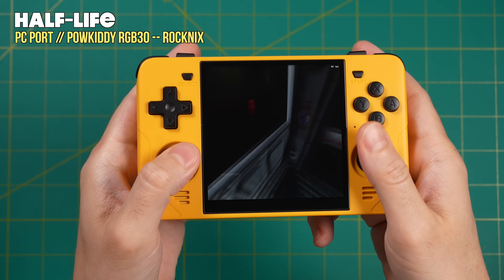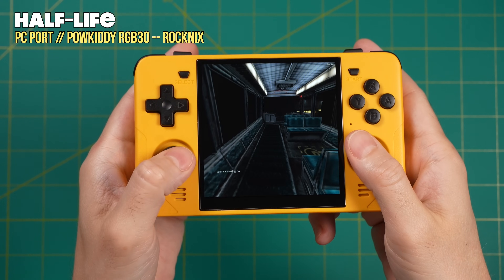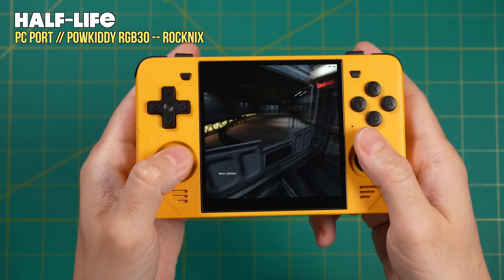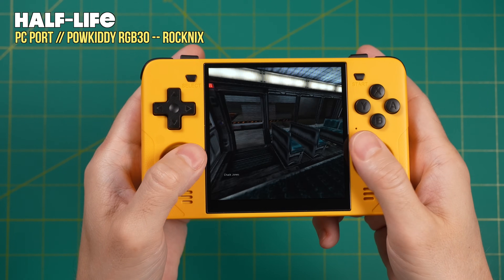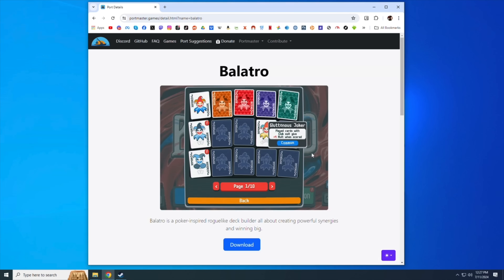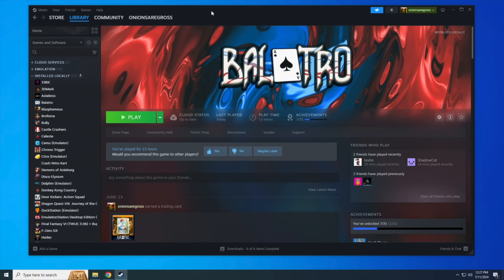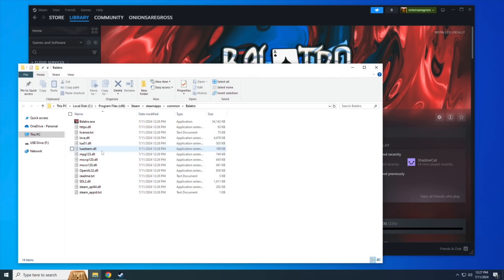In its simplest form, this is how you move over commercial files onto your SD card — you take them from your installation, and I like to call this method drag and drop. Most games are going to be set up like this. Let's do one more quick example using the same method with Balatro. On the Portmaster game page, the instructions say you just have to take your Balatro.exe file and put it into the appropriate folder. I've already installed Balatro on my Windows PC, so I'll right-click on it in the library, then go to Manage and Browse Local Files — and sure enough, there is the Balatro.exe file.